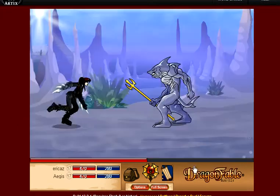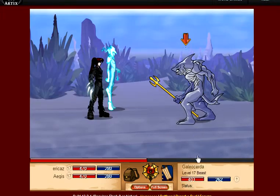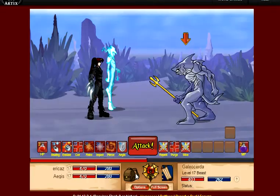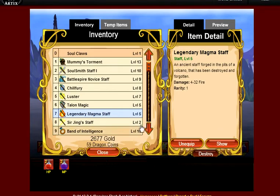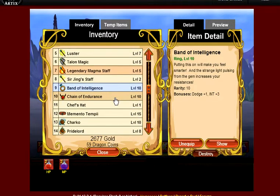Load screen! Oh, there we go. Time to attack him. Let's see what he's weakest at — energy and fire. I'll just use fire because that one's stronger. I'm just going to equip some stuff really quickly.